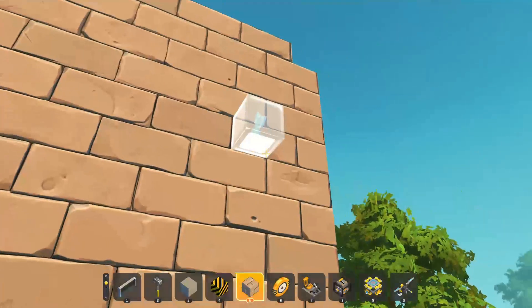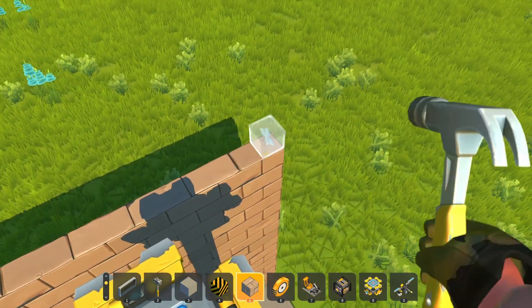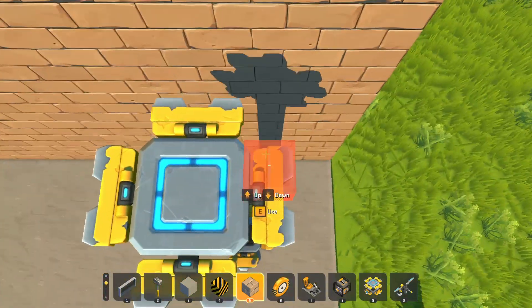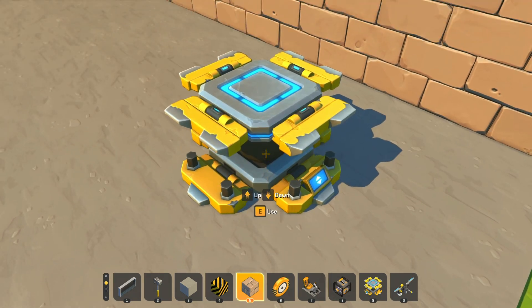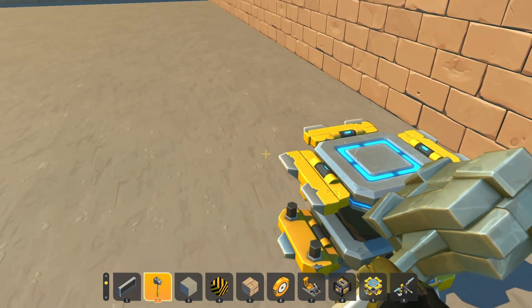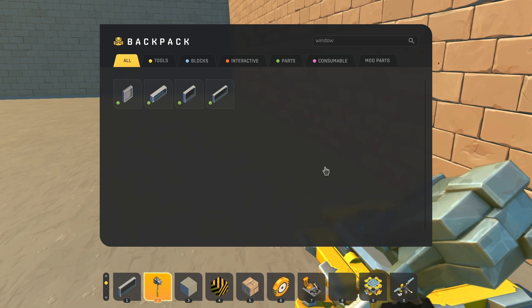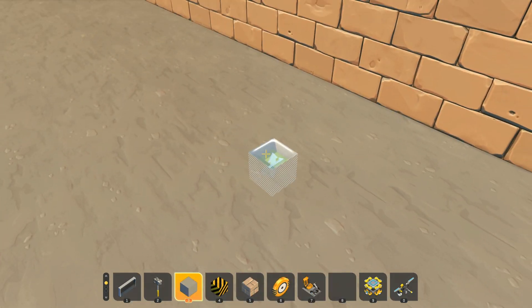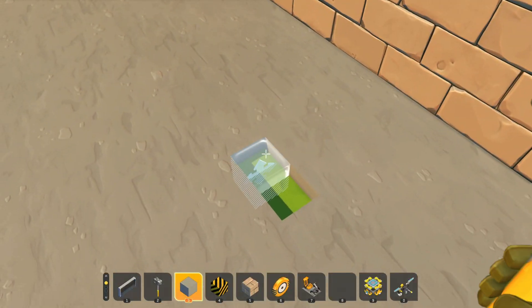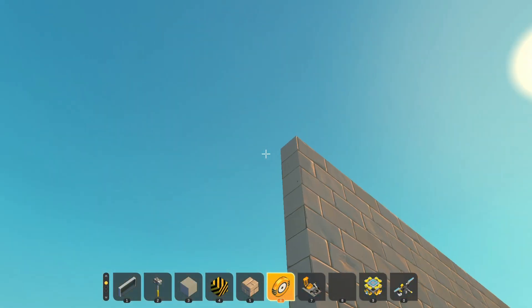I'm gonna get my brick and make the lift go up so I can place my little brick there. Now I can make the lift go down. Now the lift is down, I can get rid of it. I think my hands have to be empty. I don't need that. So I can now get rid of it. Wrong button again. Alright, so now I can place a bearing here and another one here.